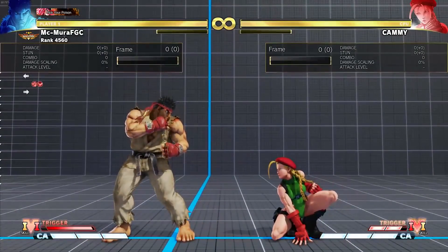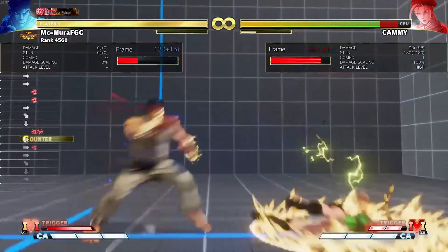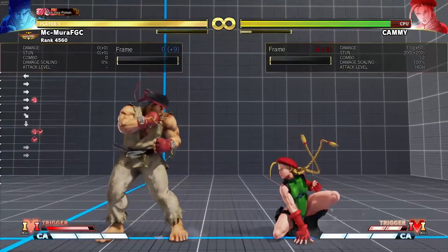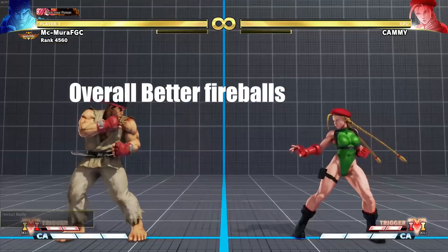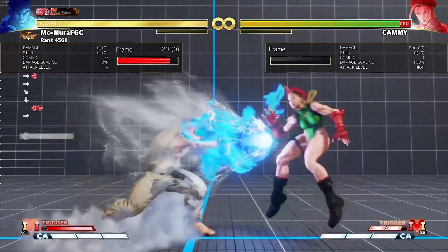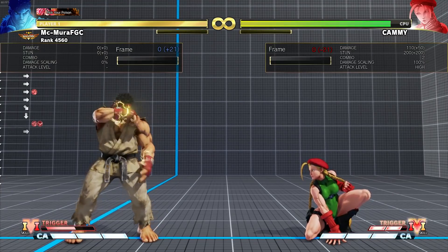In V-Trigger 1, his charged Hadouken has a level one and a level two. Now you can charge to level two faster. Level two is safer on block and does more damage on stun — 110 damage, 200 stun from a fireball, which is really good.